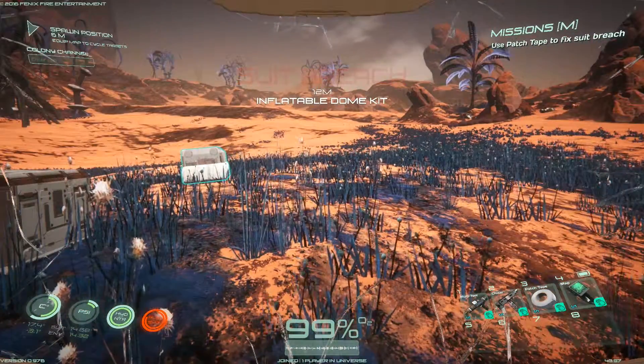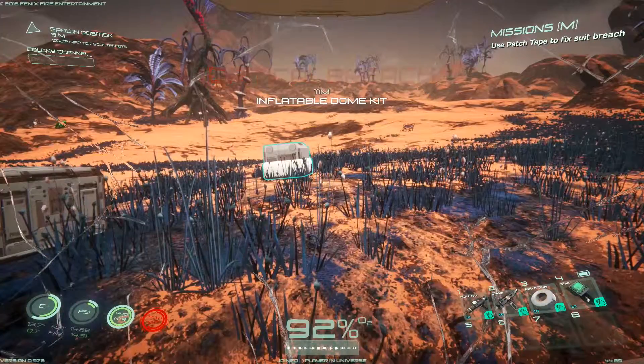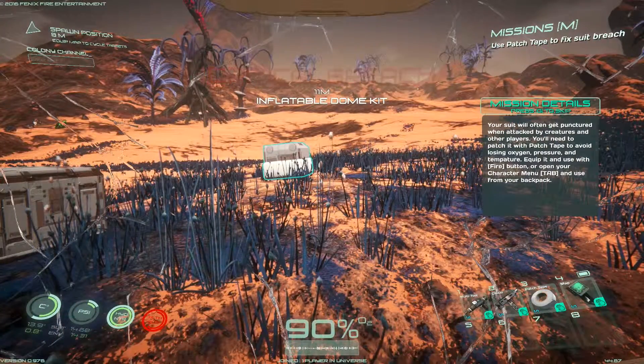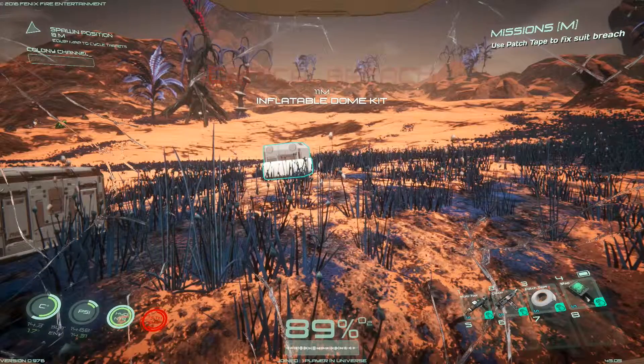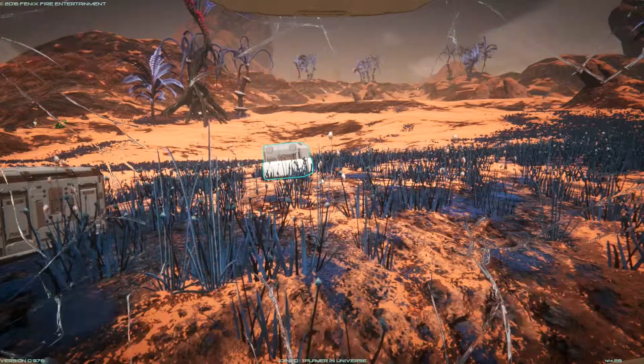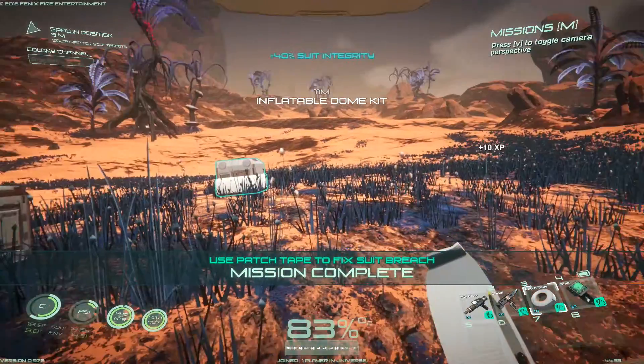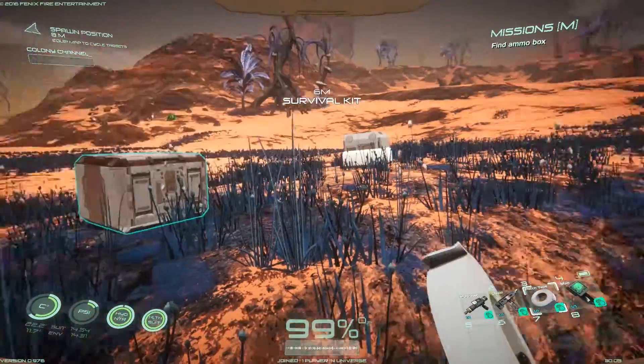Fix your suit. When you spawn in, you will already have a damaged suit which is hemorrhaging oxygen at an alarming rate. While this doesn't seem like a great place to start, it is easily fixed. You should already have duct tape in your inventory — in the current version it's already in your hotbar under number 3. Equip it and press use till your suit is back at 100%.